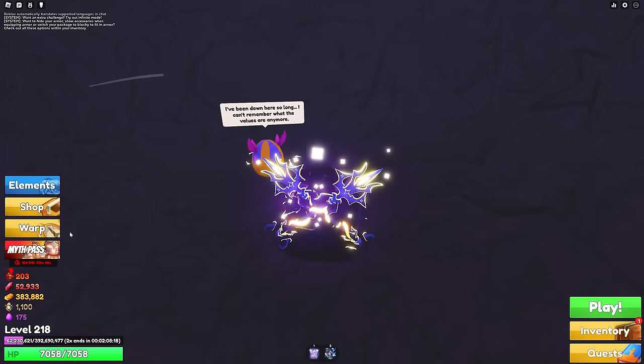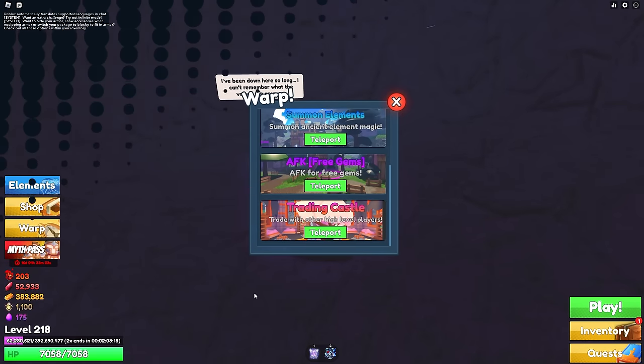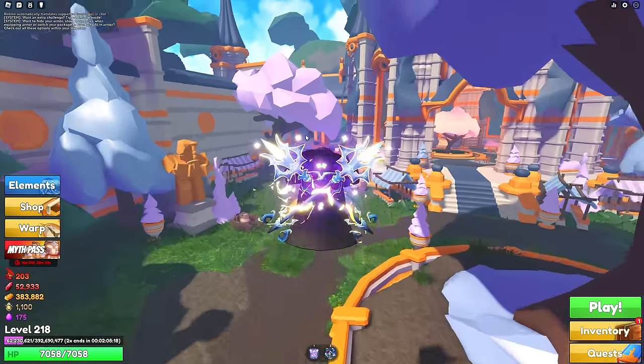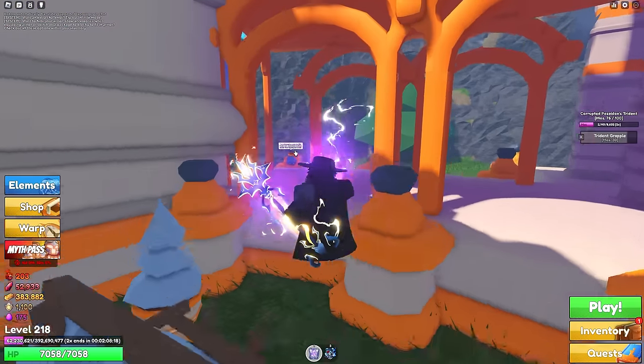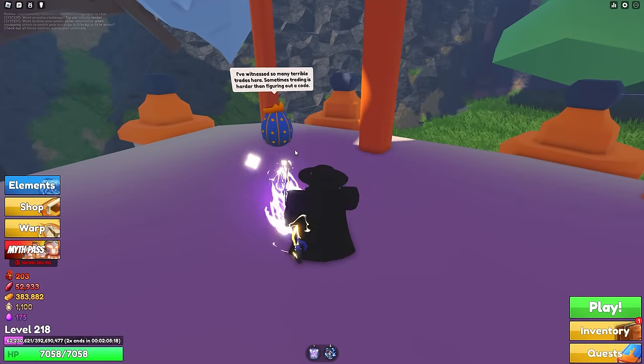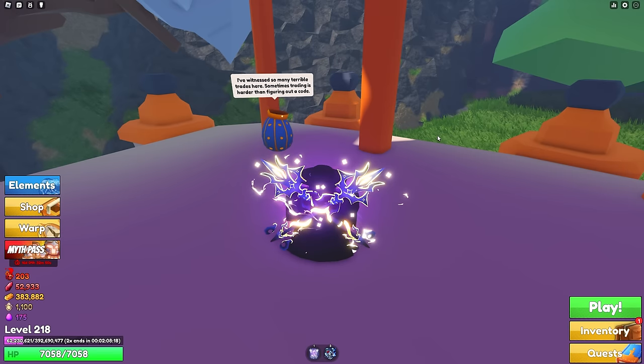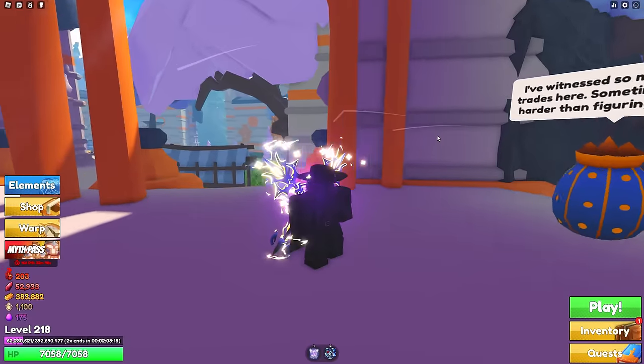That area is trading, so you can just teleport right back to trading. This one is going to be right over in this corner. The clue says 'I've witnessed so many terrible trades here — sometimes trading is harder than figuring out a code.'